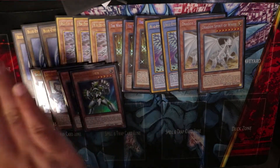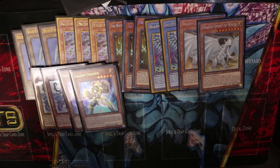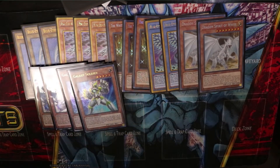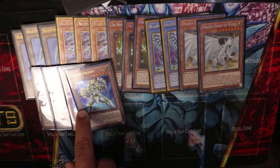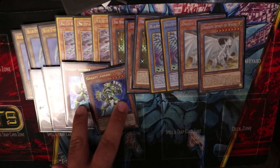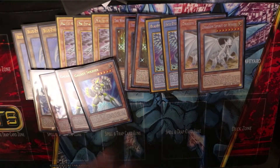Next, we run two Galaxy Soldiers for the Cyber Dragon Infinity engine. The combo is simple: discard one of your light monsters to special summon Galaxy Soldier, and when he's special summoned you search another Galaxy Soldier to your hand. Discard another light monster and special summon the second one. Now you have two level five light machine monsters — overlay them into Cyber Dragon Nova, then stack Cyber Dragon Infinity on top. It's a very powerful combo.